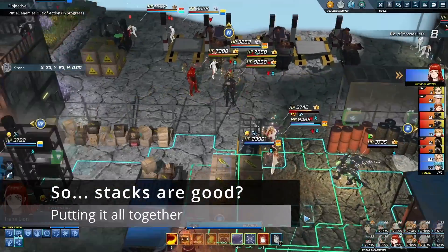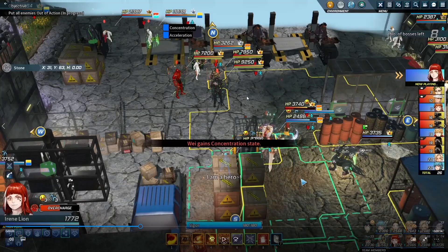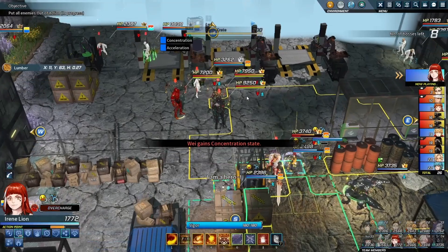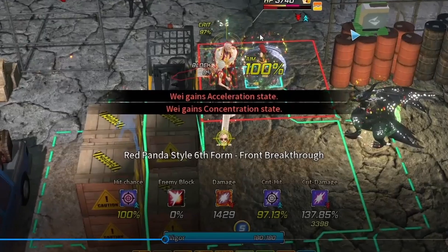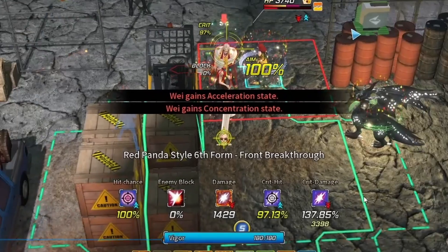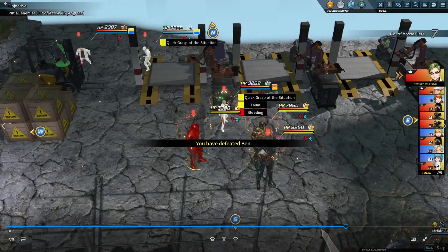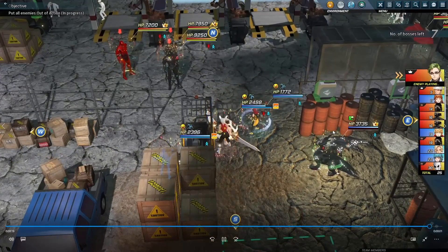So what does all this Magic Mumbo Jumbo really mean? Here we are on 54 Violent, engaging Ben with Irene at 25 CMP stacks. Normally, Irene would deal 3,400 with Front Breakthrough, which also shreds all of Ben's blocks down to zero. Her regular hit is 1,400 and her critical hit is 3,400. But thanks to Magic Explosion at 25 stacks — a guaranteed chance to double — that means this doubles from 3,400 into 6,800 damage. This is enough to one-shot even Ben, who is one of the stronger characters in the game. This is what basically makes her such a monster.